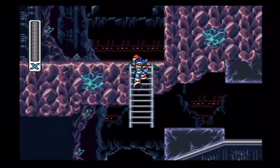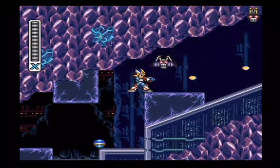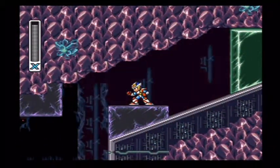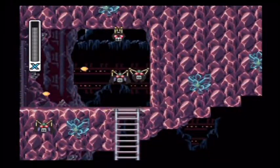If you go up here and you charge the silk shot, instead of getting health you get weapon energy, which is kind of pointless. I don't know why you would need that. I don't know why these bats are being assholes. You can come up here and hide, but then more bats come. Bats!